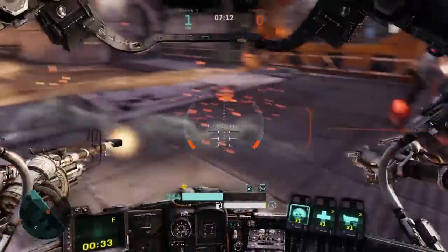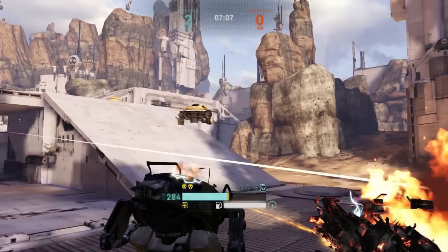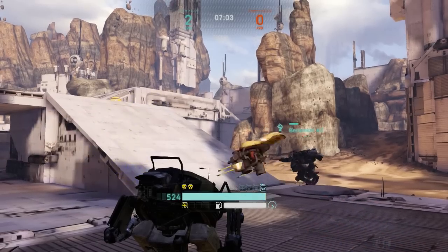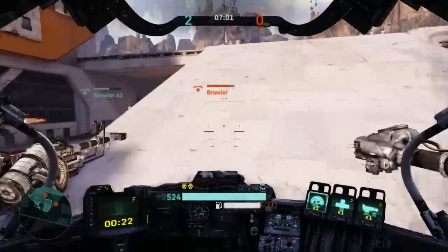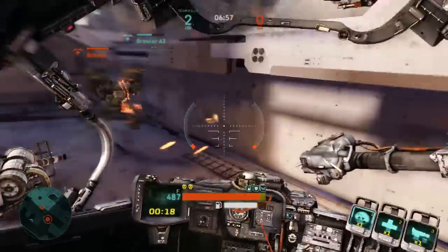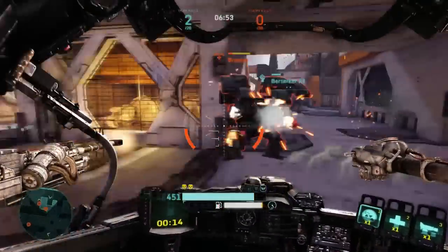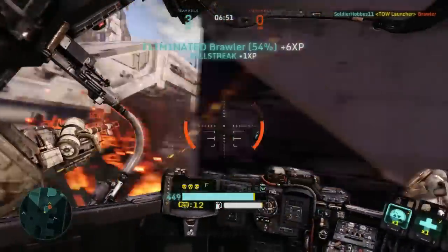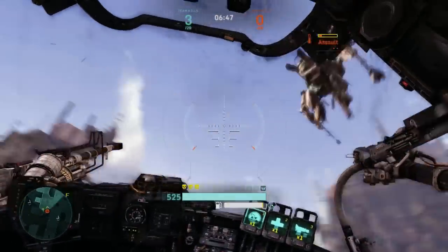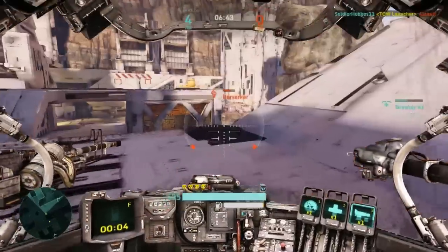Another way to repair yourself is those glowing yellow orbs sitting around the battlefield — those are repair charges. Whenever a mech dies, whether friend or foe, they drop a repair charge. You can use that to quickly repair your mech; it's roughly about 150–200 armor in the repair charge, and it can be split between two guys. Use those to quickly repair without having to go into repair mode — it'll increase your survival rate by a ton.